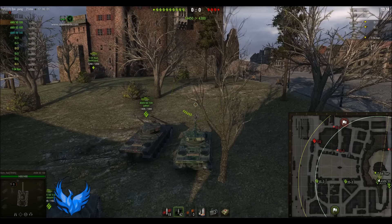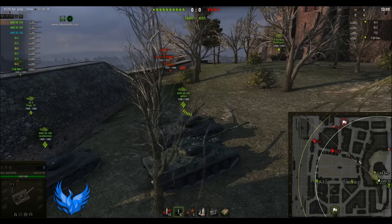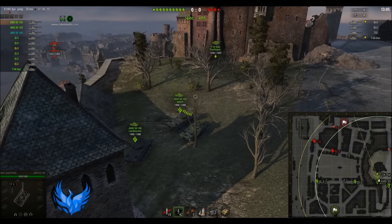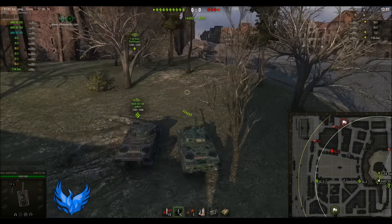Hill isn't the most important part of the map on Himmelsdorf because it can't cover the entire map — you can still push down in this area without having hill. But the hill is extremely useful because you can have the reaction times and push different areas.